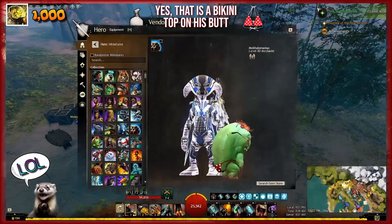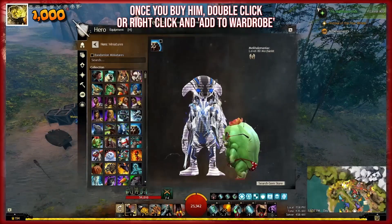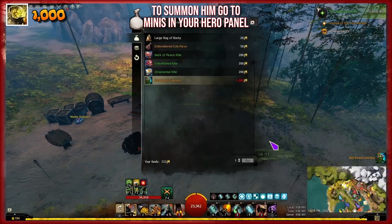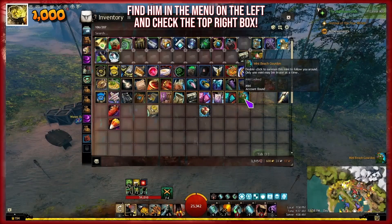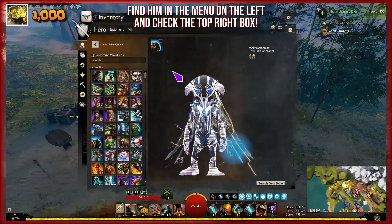See the link in the description below for more details on the treasure hunt. Once you have your 1,000 bags of booty and you're able to buy the mini Beach Gordon, all you have to do is add him to your wardrobe. Just double-click on the mini Beach Gordon, or right-click and then click Add to Wardrobe.